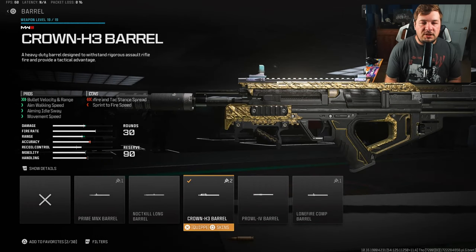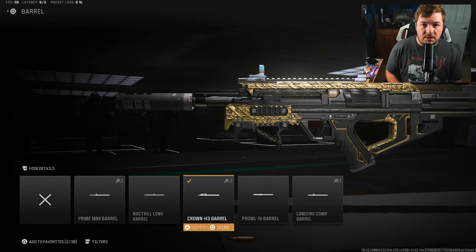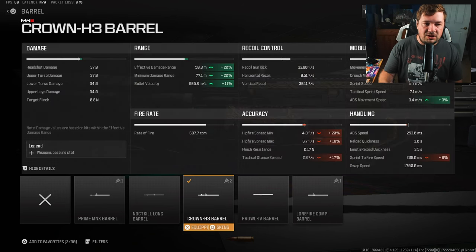Our last attachment is the Crown H3 barrel to maximize damage range even further. On top of that we're getting more mobility, which is absolutely awesome — it contributes to the fast-paced play you can take with the bow. We're getting an additional 20% damage rating, bringing the total to 50.8 meters, 11% bullet velocity, and some smaller movement bonuses.